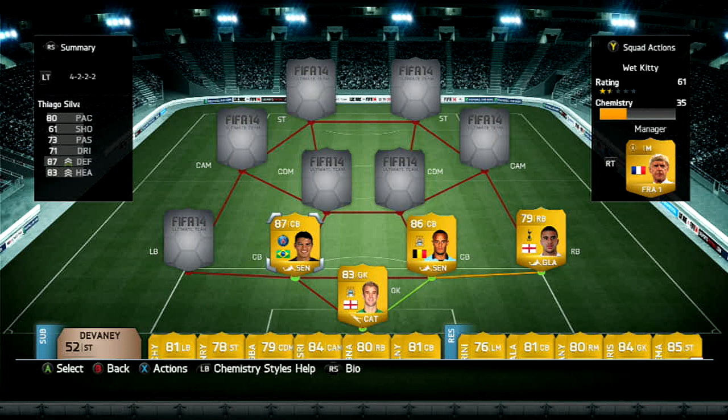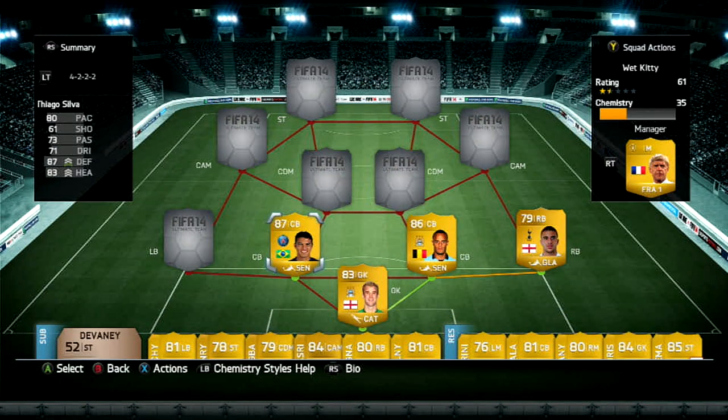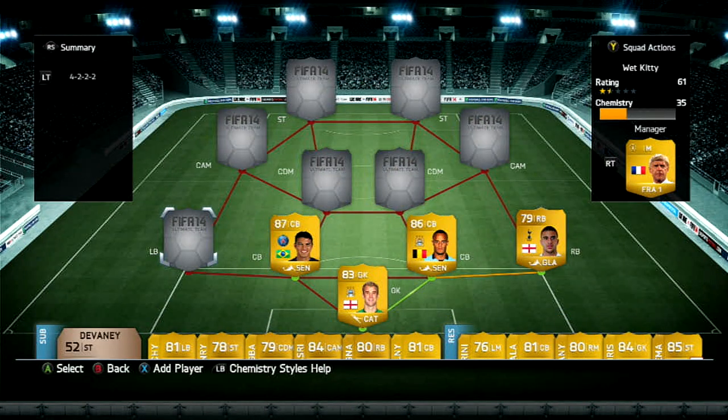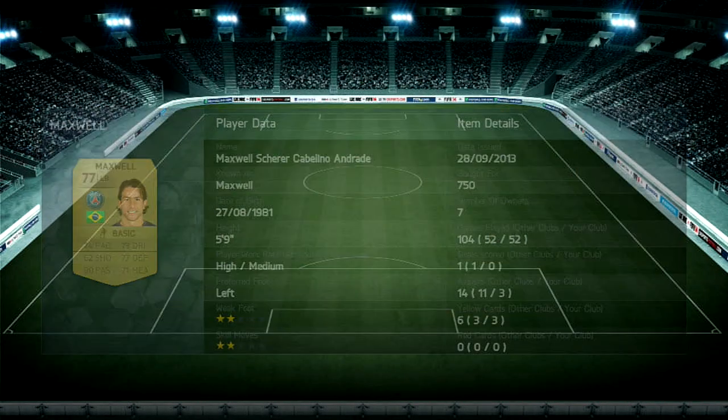My center back is Thiago Silva — oh my god, this guy is so good, but he's 27,000. Thiago Silva for 27,000, that's so cheap. It's really bad for people that open packs but really good for people trying to build squads. 27,000 for an 87-rated center back with 80 pace, 87 defending, 83 heading — that's incredible. With Kompany and Thiago Silva in the back, people are having a lot of issues trying to score on this team.